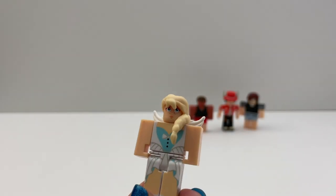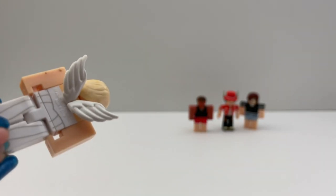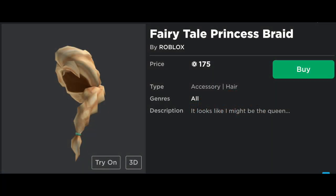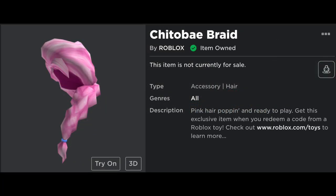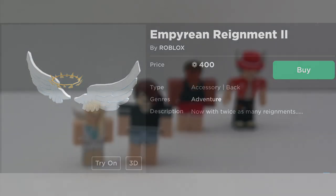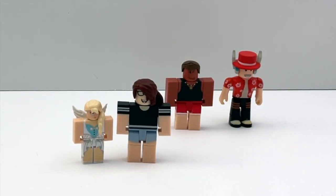The next figure is Nixie — she has wings. This is the hair that she's wearing, and there's also a pink version that was a toy code in the past series. I think these are the wings that she's wearing. I think she's a pixie because she is a little smaller than the other figures.